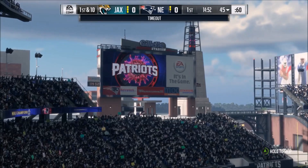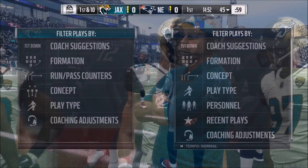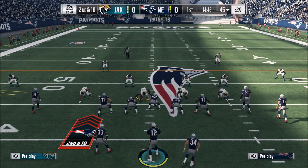This is something you need to use in must-pass situations, because obviously if you pass commit and they run the ball, you run the risk of getting pancaked and giving up big yards. So these are really good third and long tactics when your opponent needs to get to the first down.